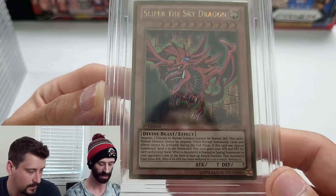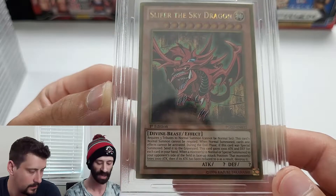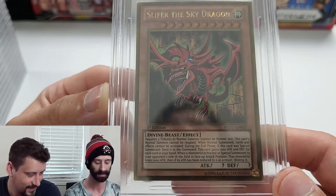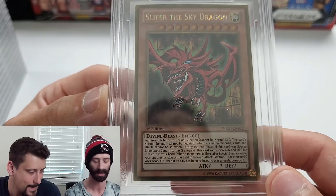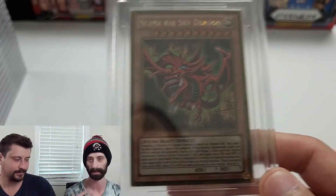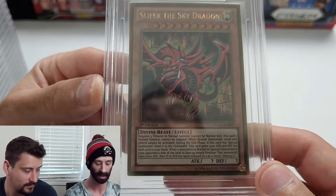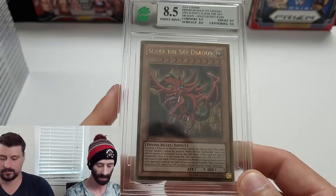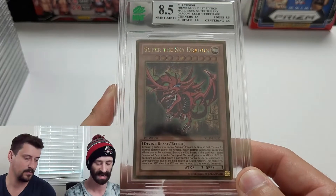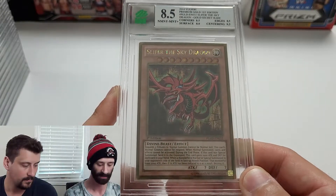Continuing the trend with another 2014 Premium Gold first edition card — Slifer the Sky Dragon, probably the least popular of the three Egyptian God cards, though I've always really liked Slifer. This one also got an 8.5: corners 8.5, surface 8, edges 8.5, centering 9.5 — the centering really helped. We'll bag both the Winged Dragon of Ra and Slifer at 8.5.